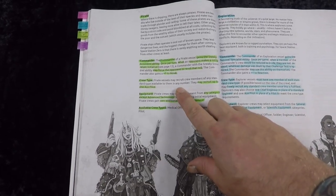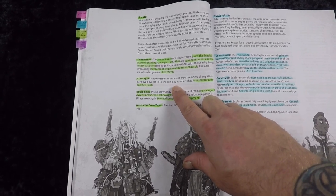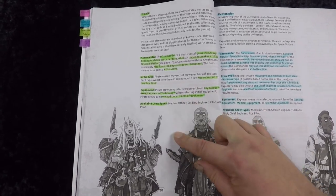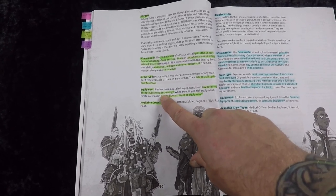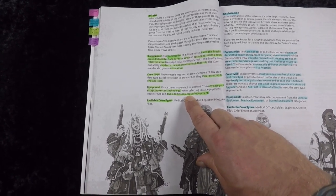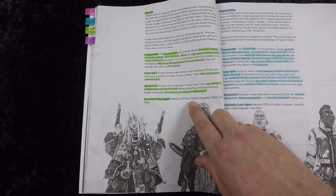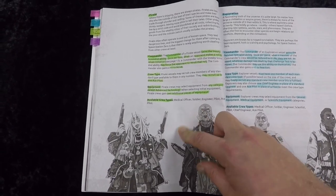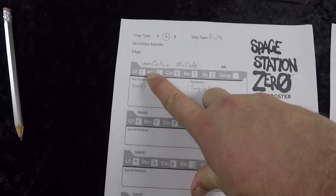For the crew, I may recruit members of any standard type in any number, and I may recruit up to one ace pilot. Equipment can be taken from any category except advanced technology, and when picking initial equipment I get two extra pieces. The available crew types are: medical officer, soldier, engineer, pilot, and ace pilot.